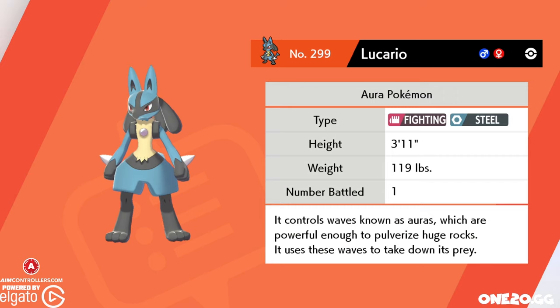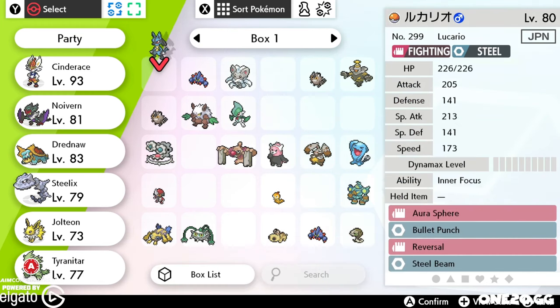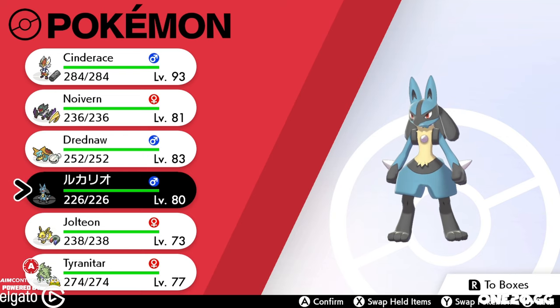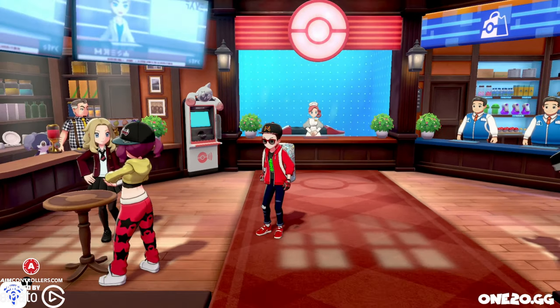Lucario added to the Pokédex. This is apparently Ash's version. We've got a Lucario — a level 80 Lucario. We're going to go ahead and move him in place for Steelix. And it's got a Japanese name, which is kind of cool. There we go — we have got a level 80 Lucario. So that's the code.